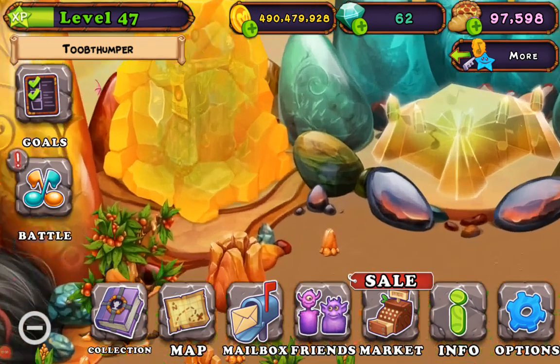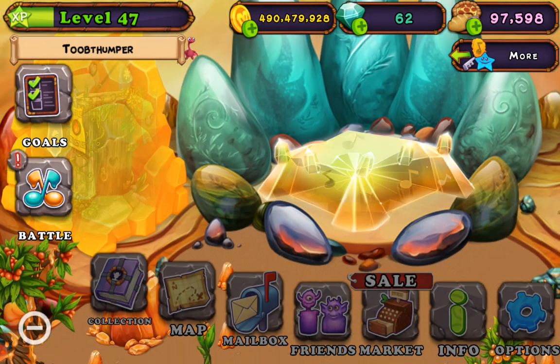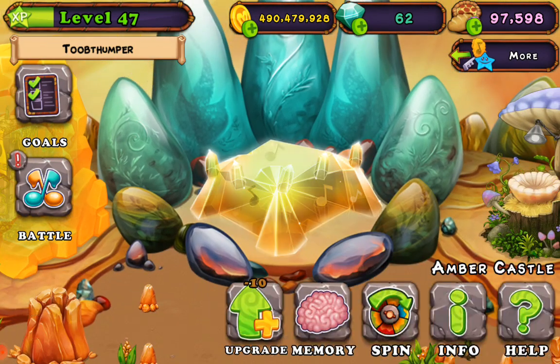Five relics. The crucible is locked for now. This is how rare Amcifon monsters would come onto the island. That's cool. Amber Castle.